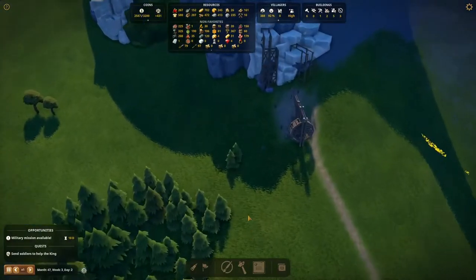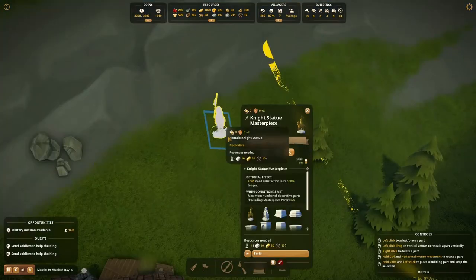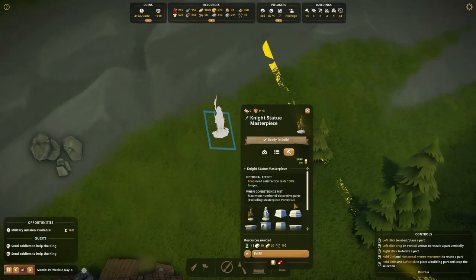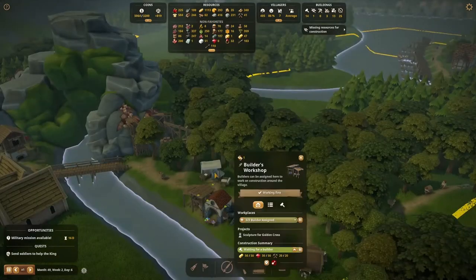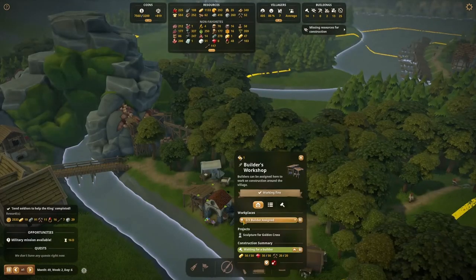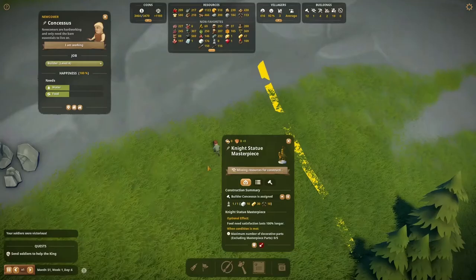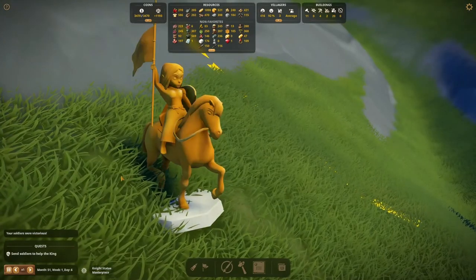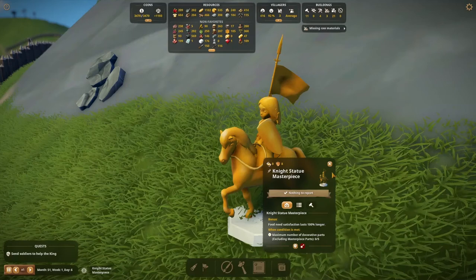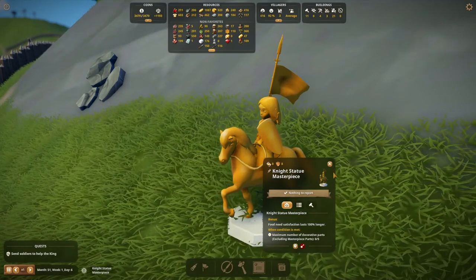Now that we have found and are ready to mine marble, we can work on our next masterpiece — the knight statue. The sculpture requires 10 marble and 30 gold bars to make. We keep our sculpture workshop busy; right after the Gem and Cress Cross, it receives another project. Soon we tick off another achievement. I especially like its bonus effect: food needs satisfaction now lasts 100% longer. What a relief!